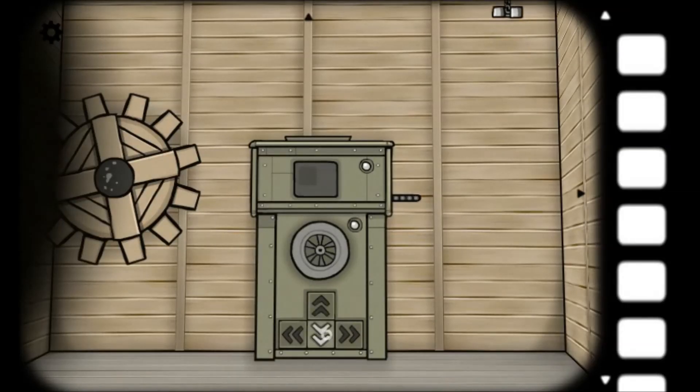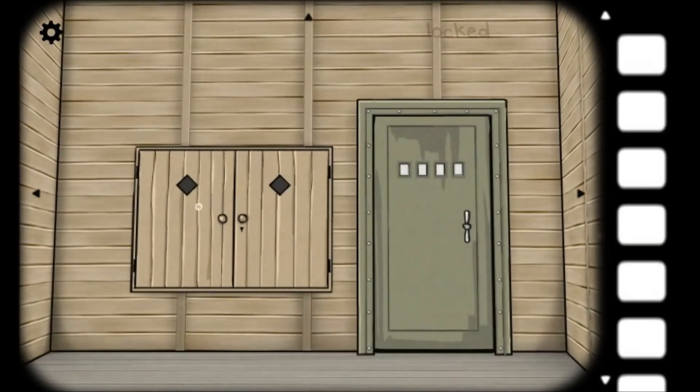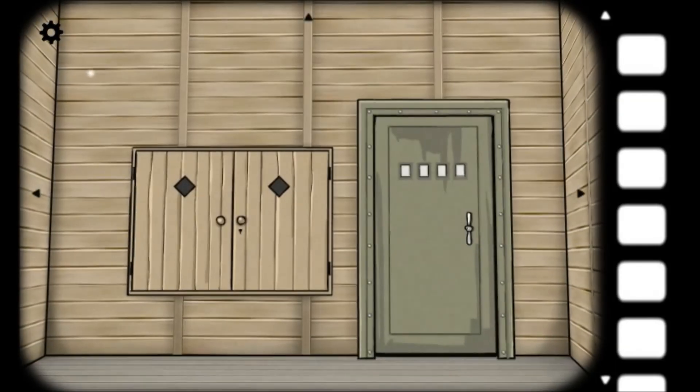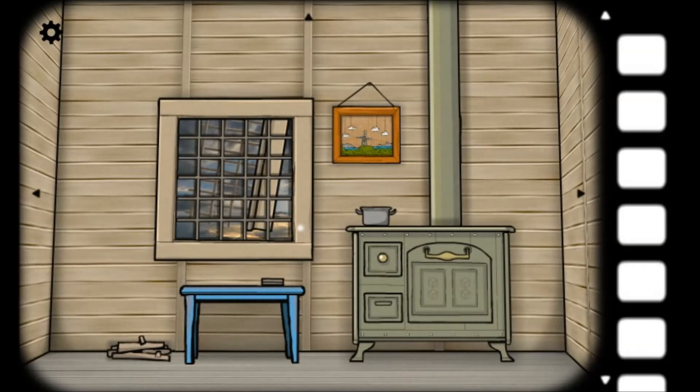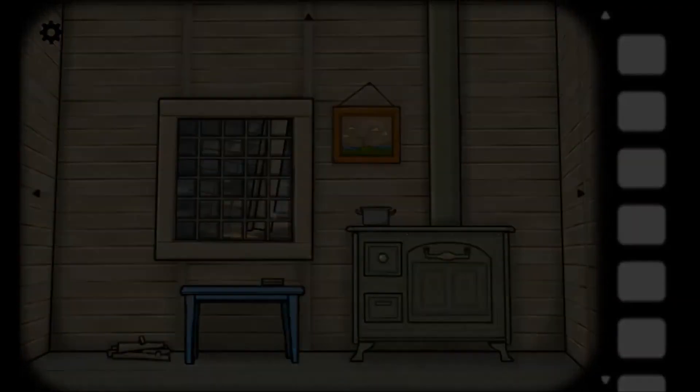We have a weird machine contraption of sorts, with a wheel over here. Let's move over. Can't open that. Looking for numbers again. It had a little church symbol on it. Can't really see - oh, that's because that's a windmill. Thin, thin kind of thing.